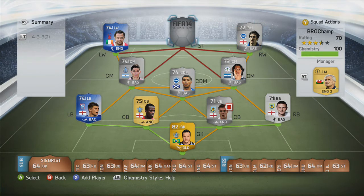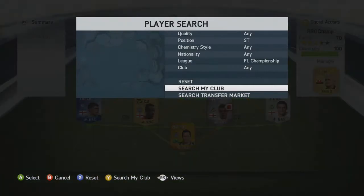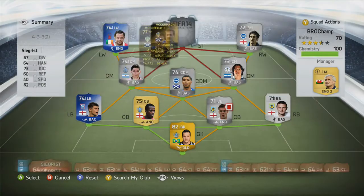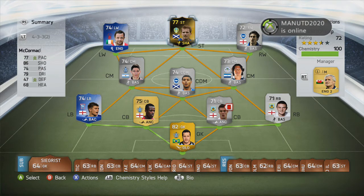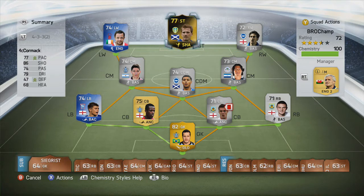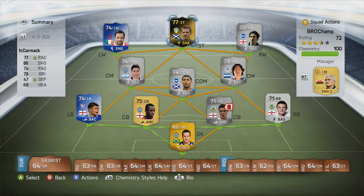At striker we have McCormack, who now has a Team in Season card — he's his second inform. He is a fantastic player with 77 pace, boosted to 86 with the chemistry style, 86 shooting, 74 passing, 79 dribbling and 68 heading. His finishing is outstanding — I think about 90, maybe more. His pace, dribbling and passing are fantastic; he will score you a lot of goals so I would definitely highly recommend him.